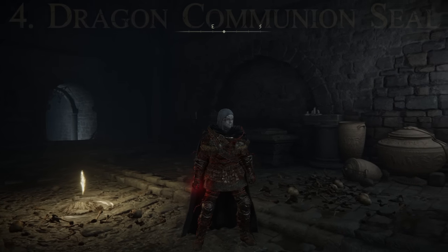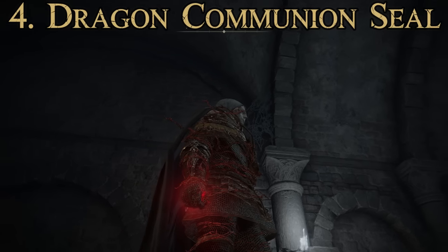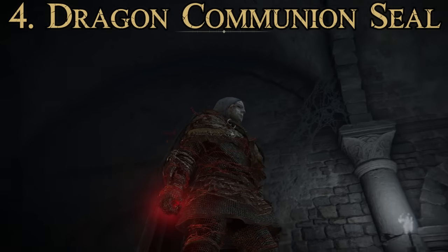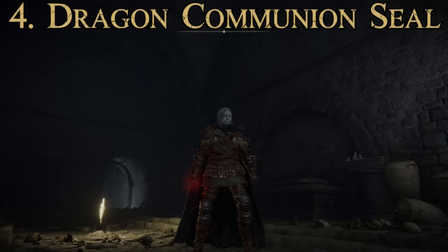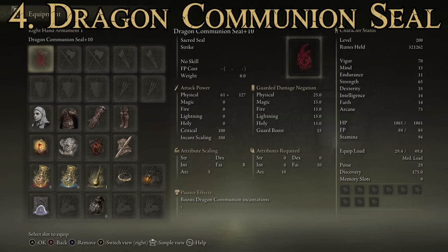Number four is the Dragon Communion Seal — the one seal that scales really well with Arcane, ideal for incantation-type playthroughs. If you're doing an Arcane build and want to mix in some Faith-based incantation attacks, this is your best seal. Attributes required: Faith 10, Arcane 10. It has an S rating in Arcane scaling, so with high Arcane and Faith the passive effect — boosting Dragon Communion incantations — becomes extremely powerful. Pairing this with Dragon Communion incantations makes it one of the most powerful Faith builds in the game.